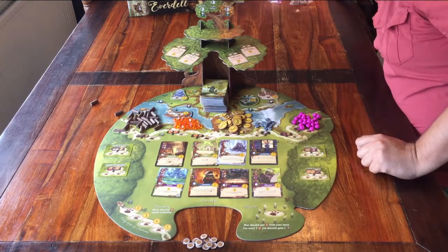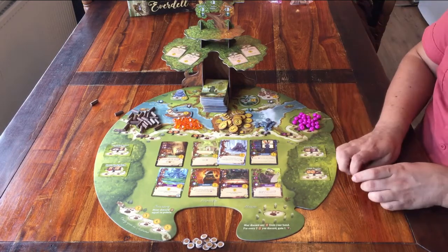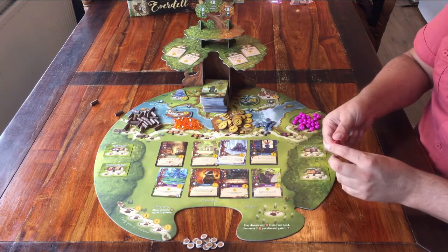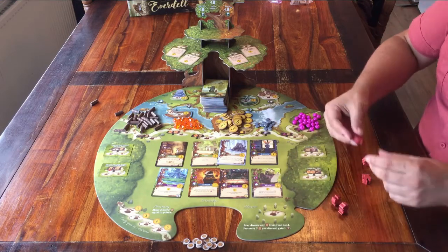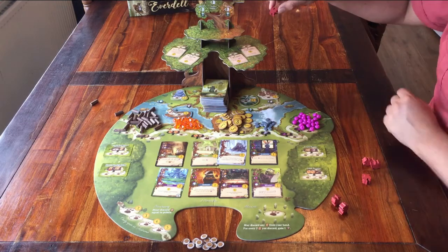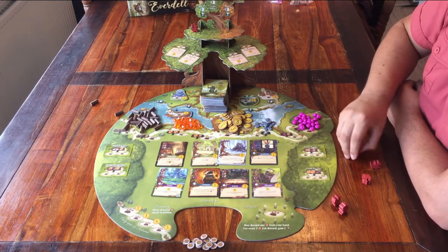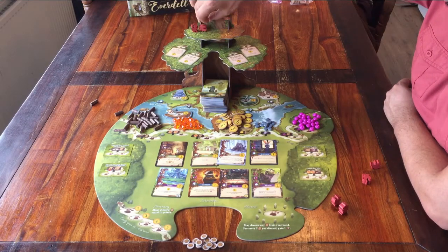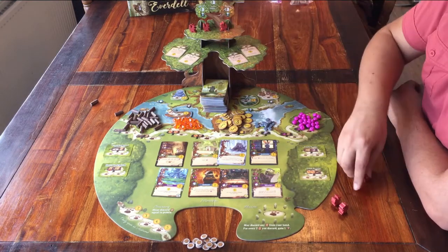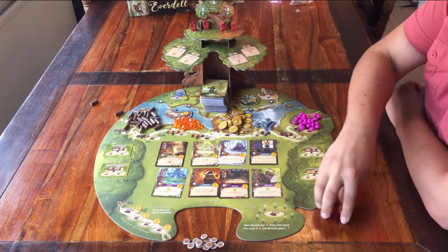We wrap up the setup by taking everything for the players. Choose a colour and take all the tokens. I choose to play with the red squirrels — I can keep two of them, and the other ones go on top of the tree. One on the left under Spring, one in the middle under Summer, and two on the right under Autumn. Each player does this: keep two player tokens and put the rest up here.